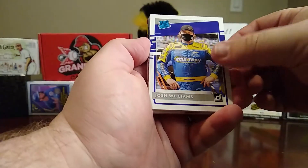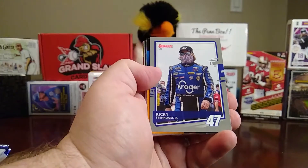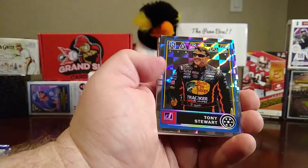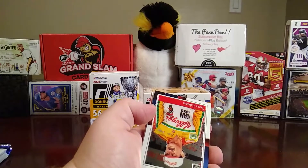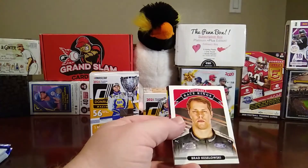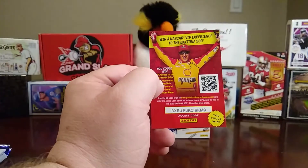Alright, Josh Williams, Clint Bowyer, a gray Ricky Stenhouse Jr. There's your Retro Ryan Newman, and this is a little different — I guess this is a cracked ice — Tony Stewart. Then you have a Terry Labonte optic retro, another Brad Keselowski Race Kings, Ryan Newman retro, and another code for the VIP experience.